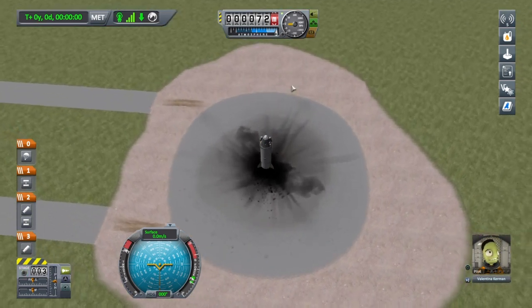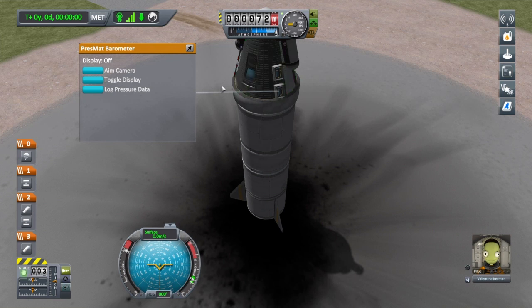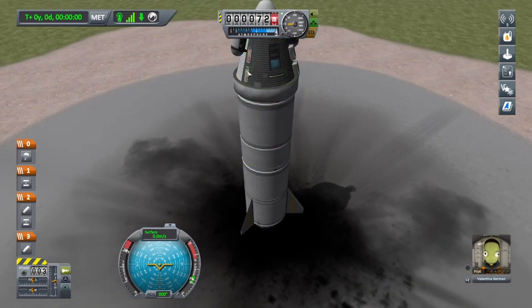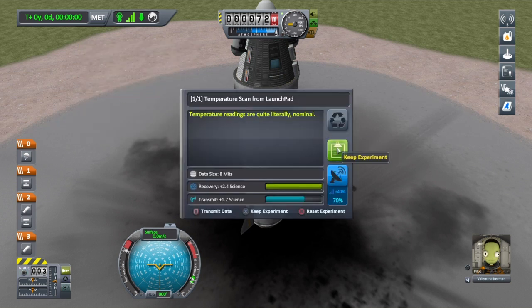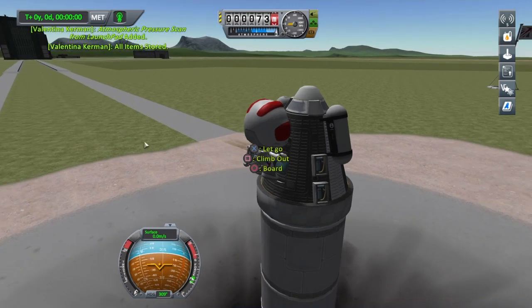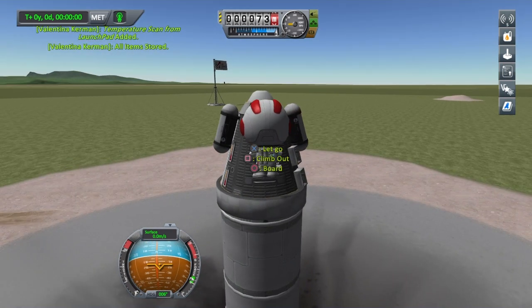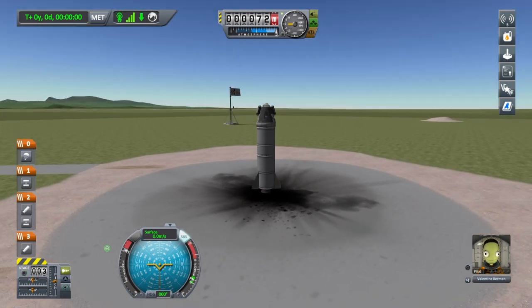Here we are — beautiful. First things first, let's do a few science things. I'm going to click on one of these barometers, use square, and press log pressure data — we've collected the pressure data from the surroundings. Then do the same on the two-hop thermometer: log temperature, 2.4 science, not too bad. We want to do another EVA report from the launch pad. Let's collect these whilst we can — always gives us more chance to earn science. Board this, then press circle for SAS — you'll need that when coming to launch.